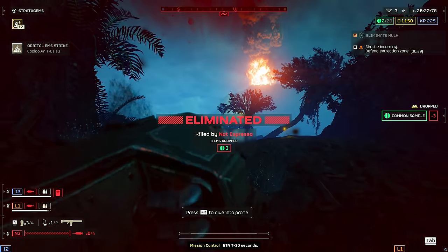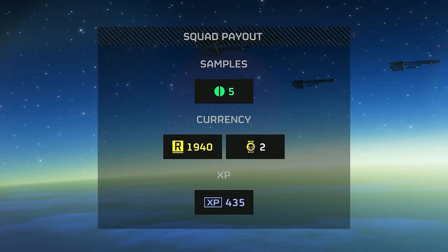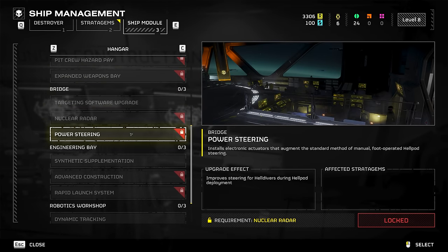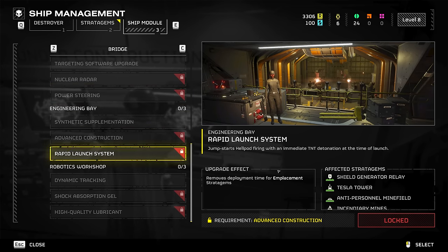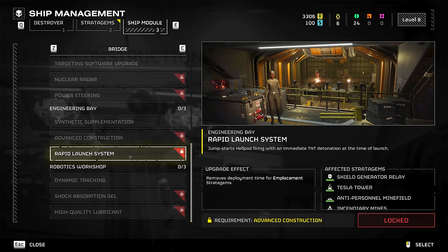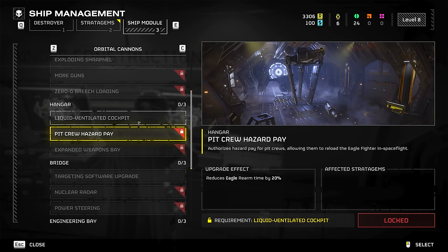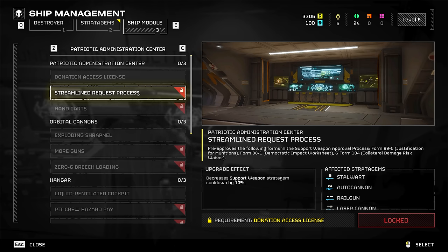Samples are items you'll find around the world that can be dropped if you die, so you'll want to be careful, and if you do die come back and pick them up because you have to exfil with them for them to be credited to your account. Samples are used for your ship modules and certain upgrades, with common denoted as green, rare as orange, and rarer as pink. These samples unlock upgrades for Stratagems in your ship module sector, making things like your Stratagems have extra bonus items and utilities.